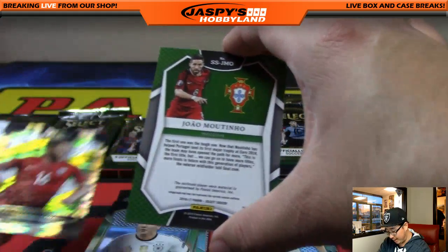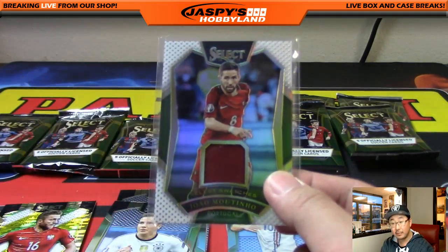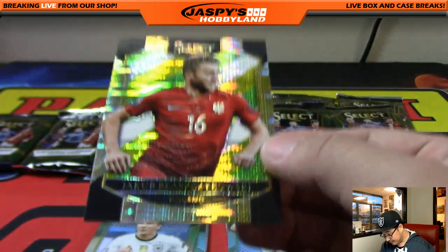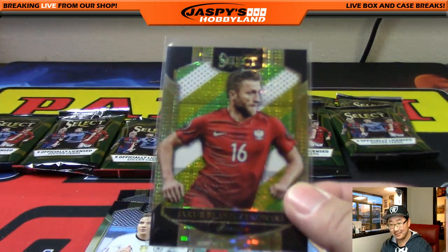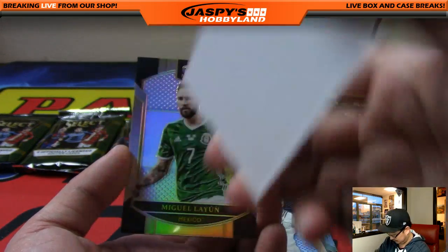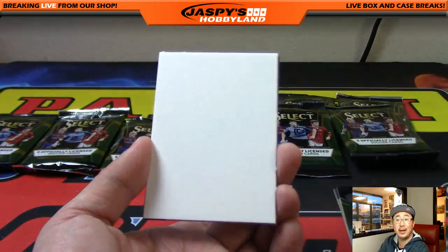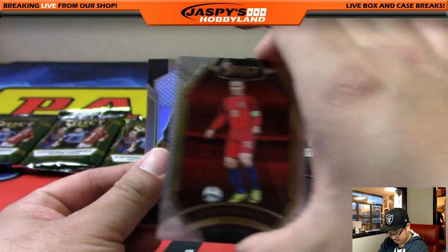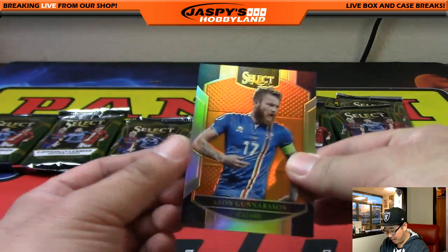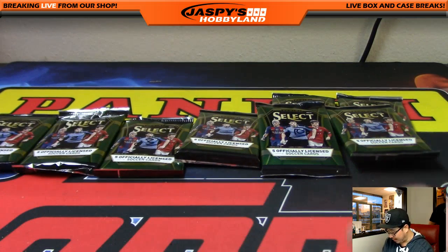We've got — is this the autograph already? 31 out of 99. No, just a relic though, but still pretty cool. Moutinho relic. Next stack, Edmund — just a blank card. Next one. Maybe another relic, another autograph — no, just a blank card. Wayne Rooney in the back. And Aaron Gunnarsson, orange — Zaza in the back there. That's 27 out of 75 — pretty cool. Nice numbered card and a relic as well for Edmund.